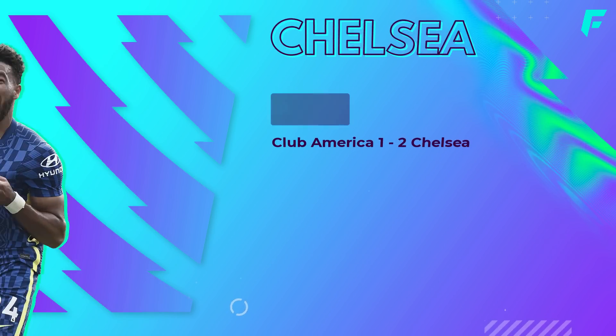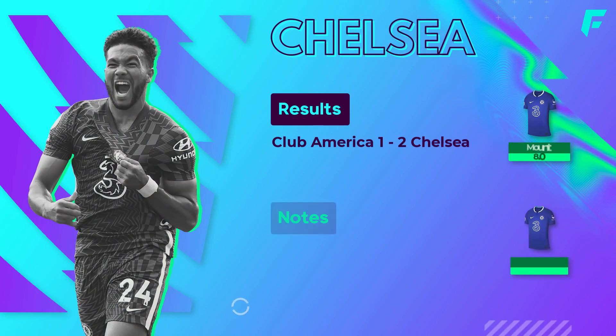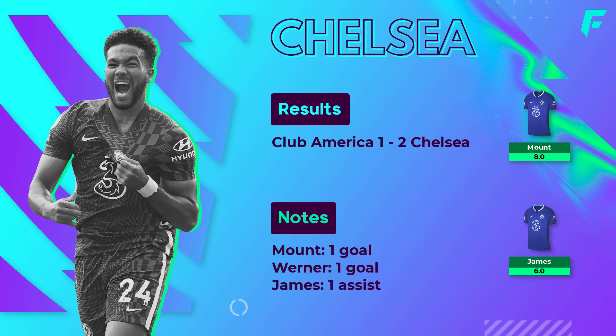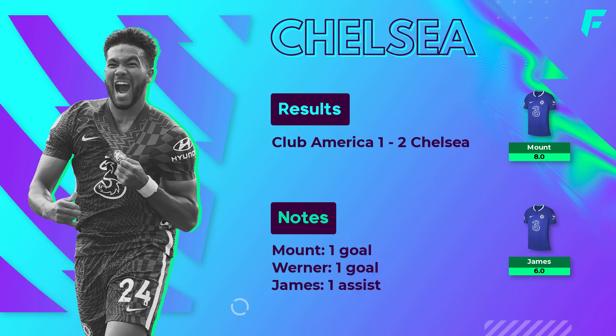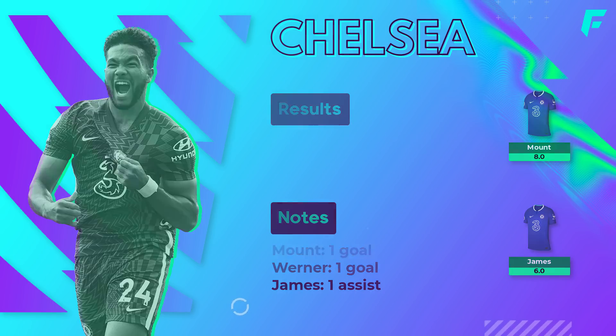Chelsea have just played their first preseason game and reassuringly Tuchel lined up with a back three, with Chilwell and James both featuring at wing back. James looked lively between the two, picking up an assist but did also score a careless own goal from a poor back pass. Post-match Tuchel remarked on new signing Koulibaly, stating that he's great in the back three or four, so we're not out of the woods yet as far as Chilwell and James go, as the back four would reduce their attacking threat. Mason Mount scored a wonderful goal from far out and Timo Werner was also on the score sheet.